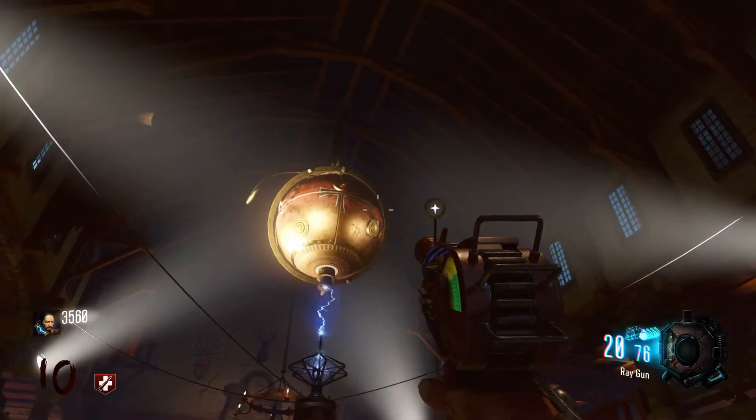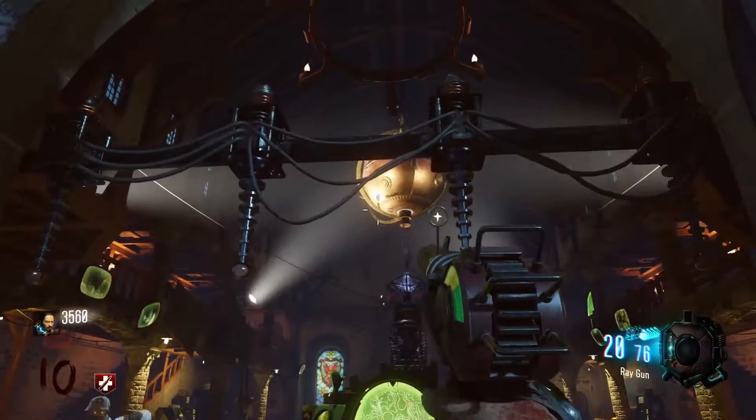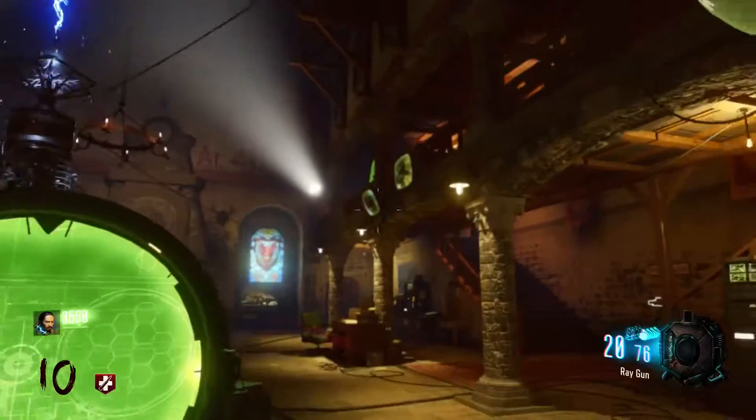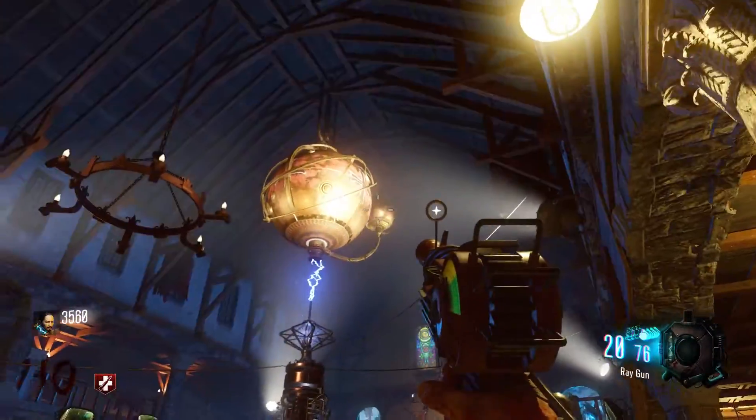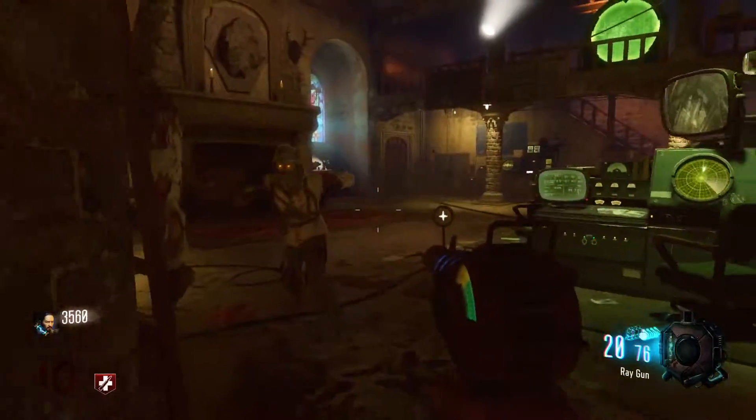So this globe up here — you'll notice it is spinning. When the power is not on, it is not spinning. There's a little moon, that little guy right there — that's what you're going to shoot with the ray gun.